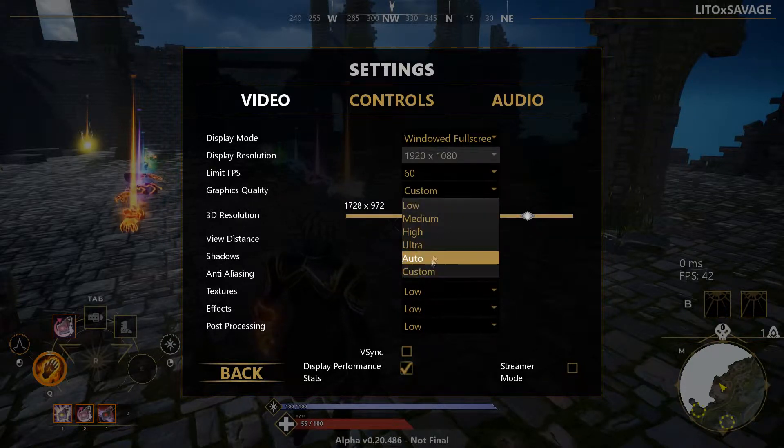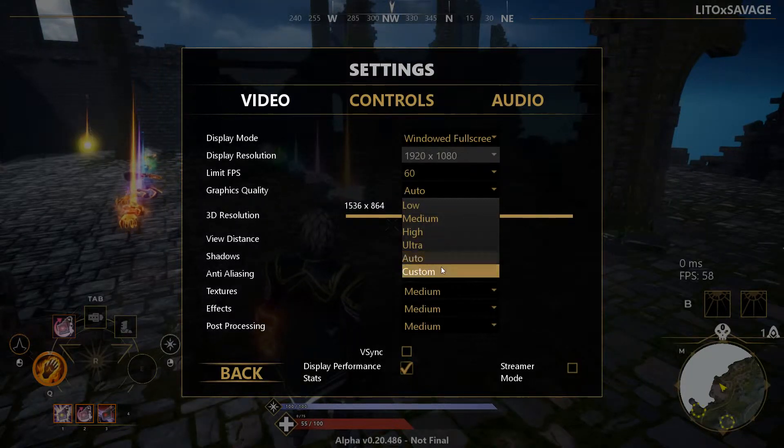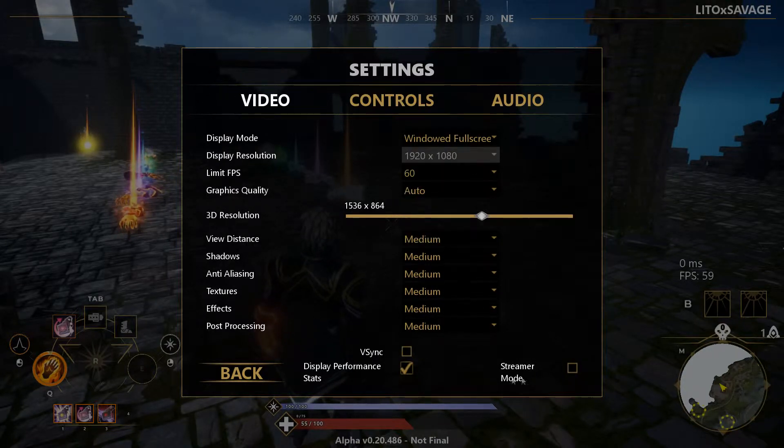Graphics quality — this one is going to go to custom automatically when you are changing things around. However if you want to do auto, it will automatically detect your PC specs and determine what it thinks is best for it.